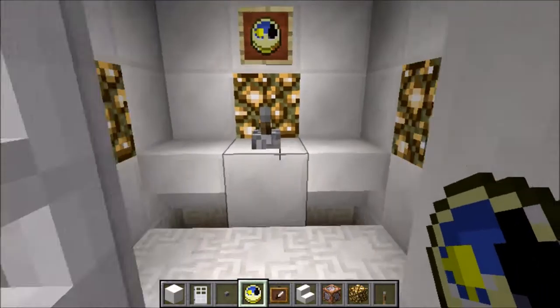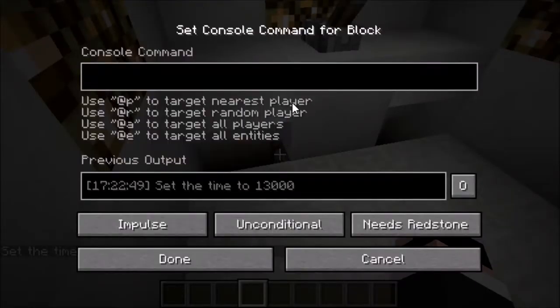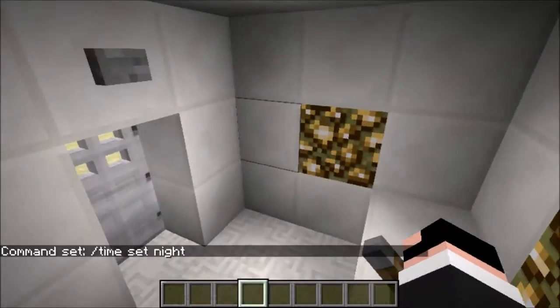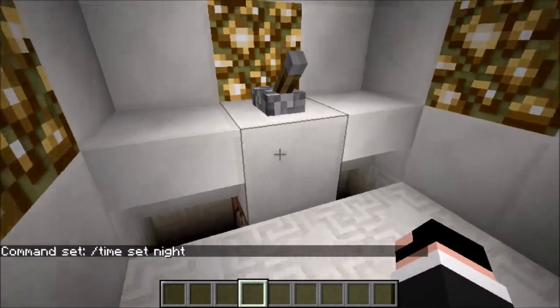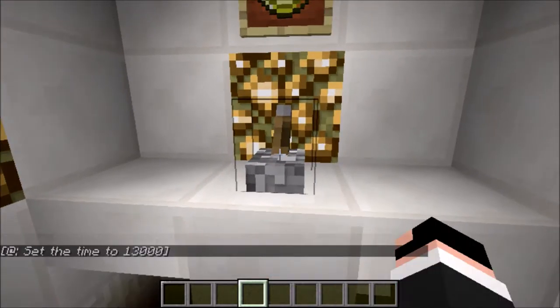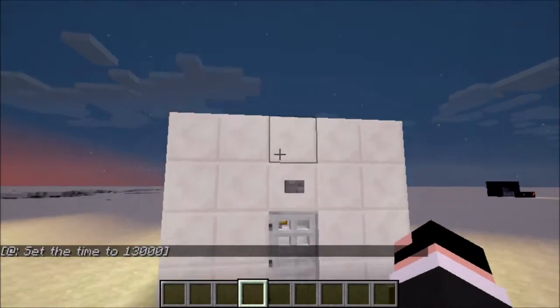That should be good. Alright guys, I think that is going to be essentially it. If we just go in here and type in /time — that should be perfect, actually. So you can see it's daytime out there. We just click this lever, you go out and it's sunset. I think that's pretty cool.